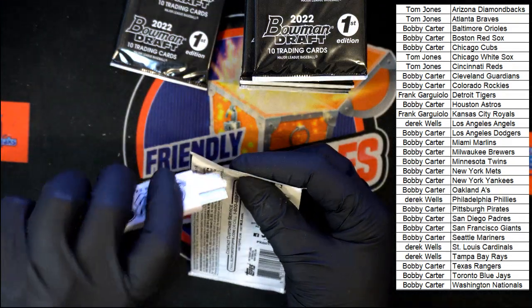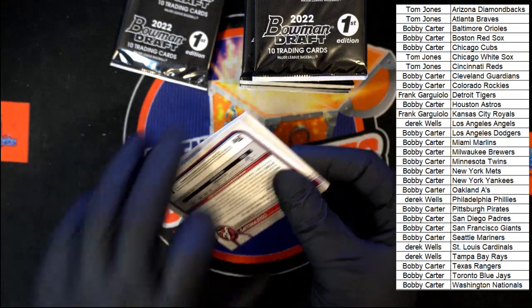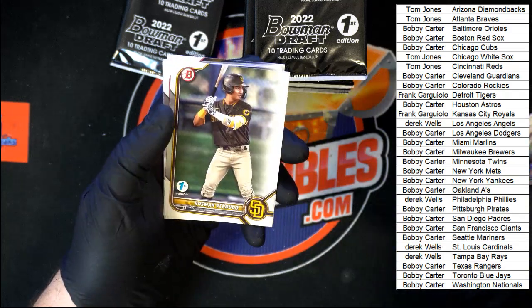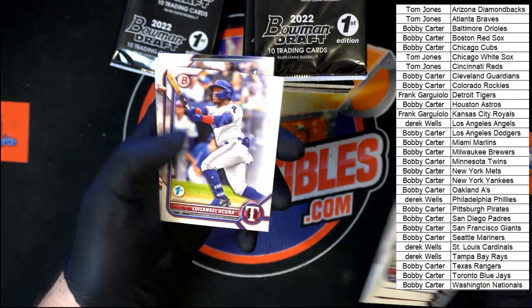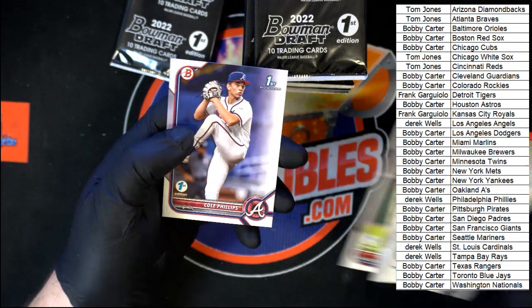All right TJ, what else do you want to see? We're making it happen — you call them out, I'll see if I can pull them. Don Con, Simpson, Verdugo, Green, York, Acuna, Crooks, Melton, Motts, and Phillips.